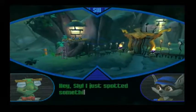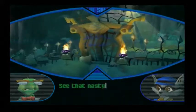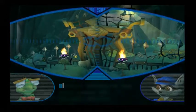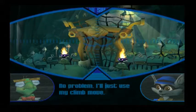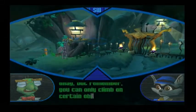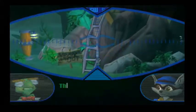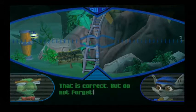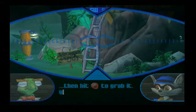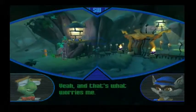Hey Sly, I just spotted something that's going to complicate the mission. See that nasty-looking gate? It blocks the only road leading into Raleigh's hideout. No problem, I'll just use my climb move. But remember, you can only climb on certain objects, like pipes and ropes. Sure, like that ladder there? That is correct. But do not forget, Sly — you have to get close, then hit the circle button to grab it. Relax, Bentley, I live for this stuff. Yeah, and that's what worries me.